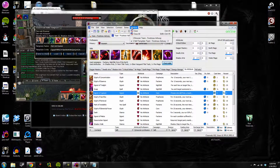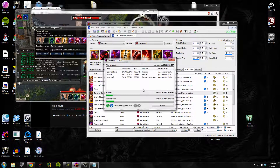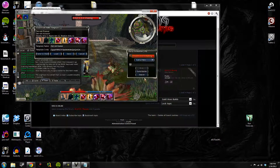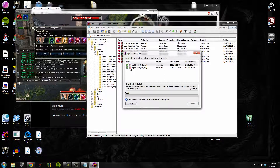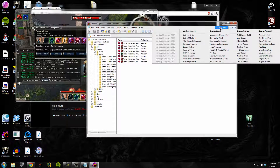Another feature is online updates. You can update the application right from within it — it detected I needed an update and updated it for me, now I'm on the latest version. I can also update the skill data; I probably hadn't updated it for the Elementalist update, so I needed to do this anyway. Now my skills are updated. Oh my god, it is just a blast.